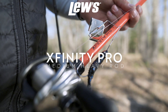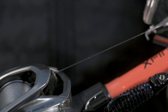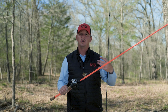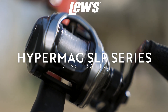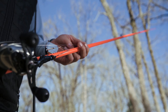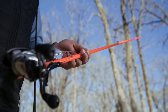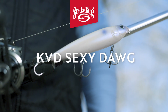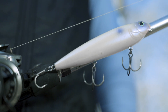The rod I throw with that is a seven-foot-one medium-heavy — the Pro XFinity Pro Rod, my signature series rod available at Walmart, an eighty-dollar rod. I use 20-pound test fluorocarbon line; I really like fluorocarbon on a buzz bait because it delays that reaction bite so you don't yank the bait away when fish blow up. A HyperMag 7.5:1 reel — a good high-speed retrieve reel — lets you drive that hook into the fish. Great all-around rod and reel combo.